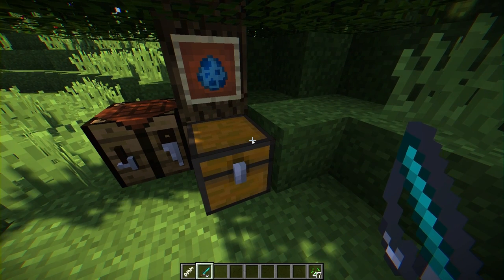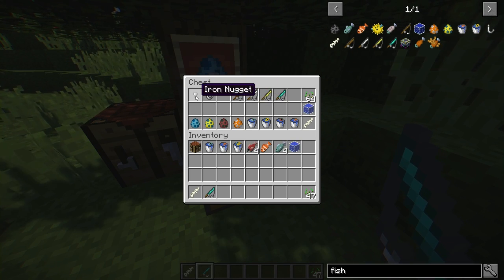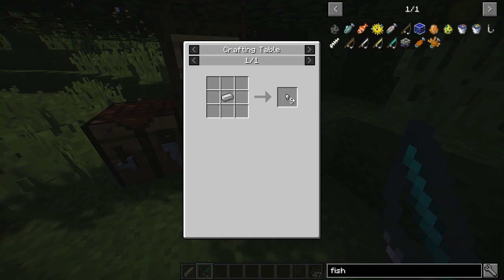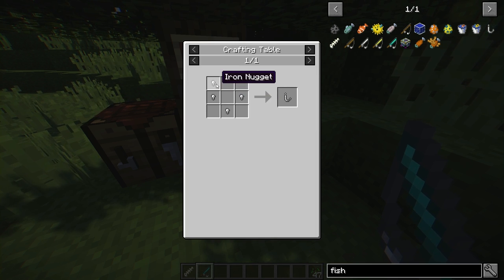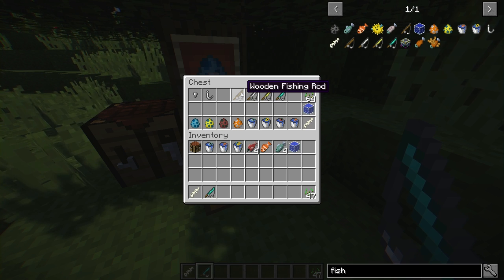To get started with this mod, you're going to need to make some iron fish hooks. You make an iron nugget with one iron, which gives you nine iron nuggets, and then you make an iron fish hook with four iron nuggets. With that you can make four different fishing rods — the wooden fishing rod,